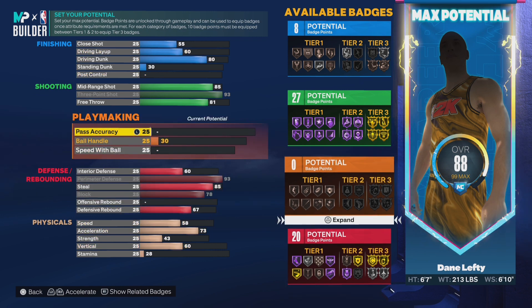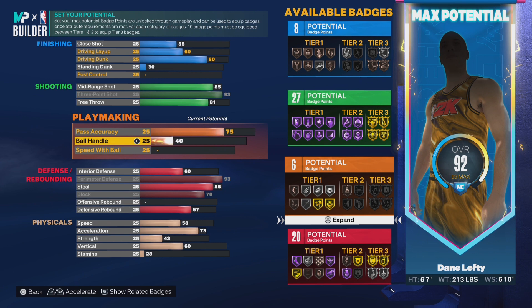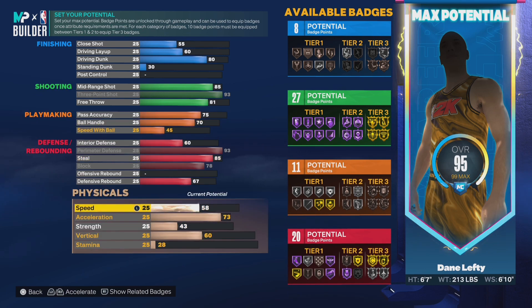Let's go to the playmaking real quick. Pass accuracy I gave this build is 75 — you get to unlock the LeBron James pass style, probably the best pass style in the game, so you're not going to be throwing slow passes. Ball handle, I gave him a 70. This build is not for you to be freaking dribbling the ball and making it seem like Kyrie Irving, Trae Young, or Steph Curry — that is not your job. That's what the playmaking is looking like.